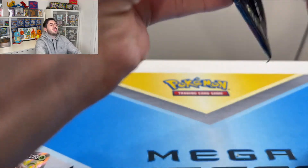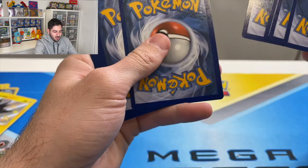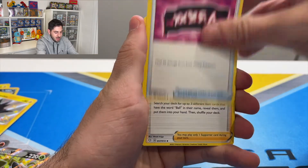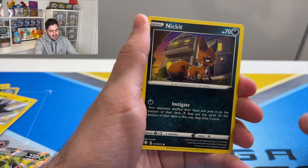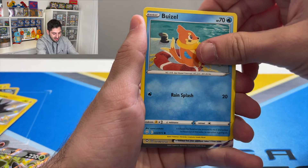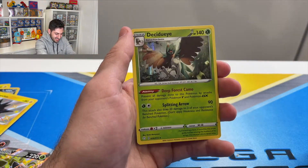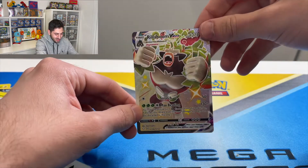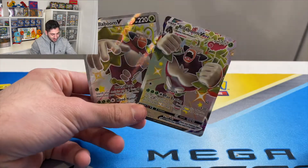All right, here we go — can we do it? Can we bring it home? Last pack. Dark energy, Team Yell, Ball Guy, Tropius, Busil, Eevee, Cufant. Nickit, Busil twice — and a Rillaboom VMAX! And a Decidueye hollow — there you go, so we got his evolution. Beautiful cards, of course. Well, we didn't hit the Charizard, but we open Pokémon packs — give us a thumbs up, and if you want more videos, click on the links. Thanks guys!